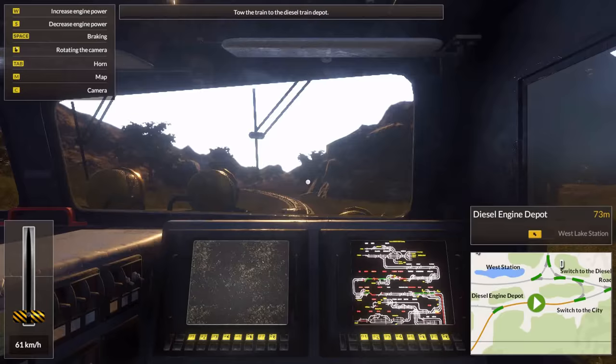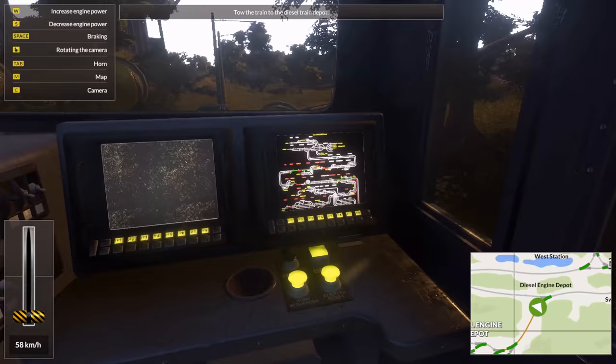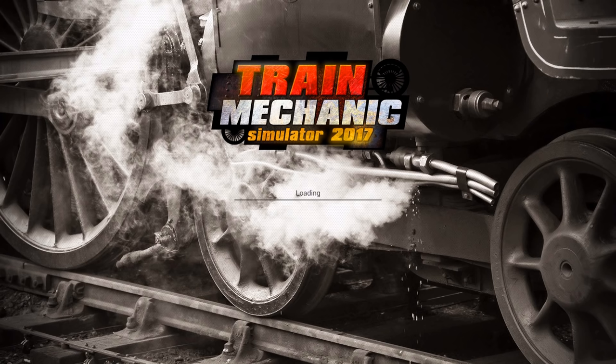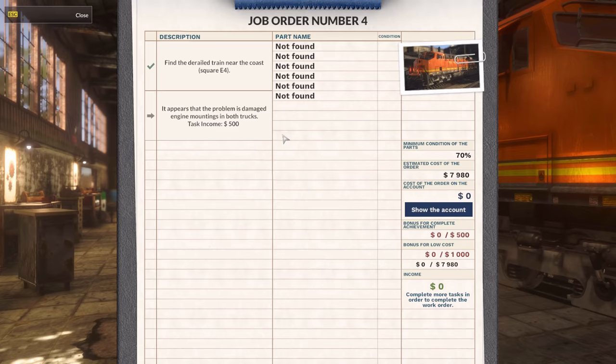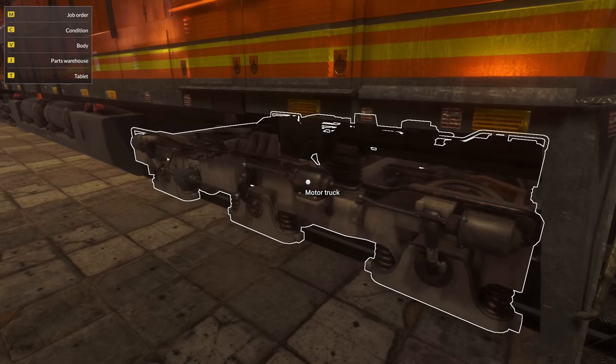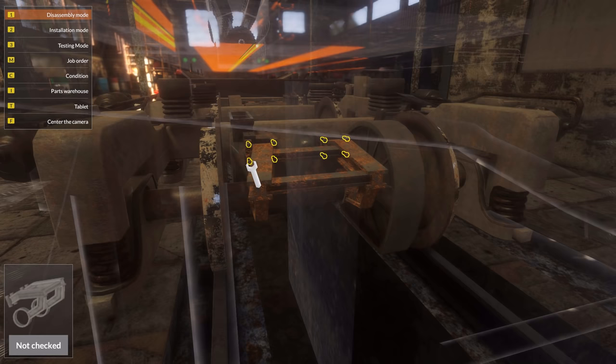This monitor is off for some reason, and this one has all the switchboards — looks pretty crazy. Where are we going? I don't even have to brake. Damaged vehicle had been restored properly. So I don't have to repair it then — just kidding, we're going to repair it right now. It appears that the problem is damaged engine mountings in both trucks. So damaged engine mountings — it's these ones. Yeah, engine mounting. That's cool. So it derailed because of this — I guess it started wobbling or something. I like the fact that the sound of the screws actually sounds like they're pretty big and heavy.